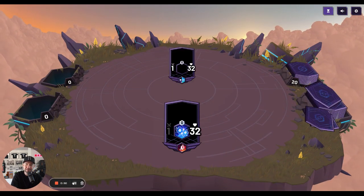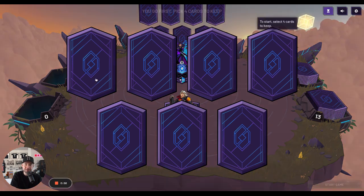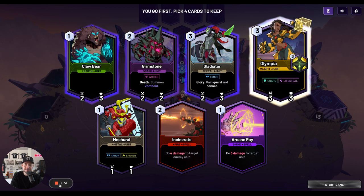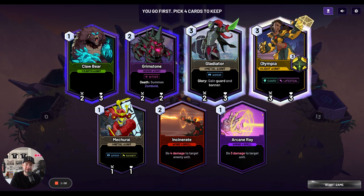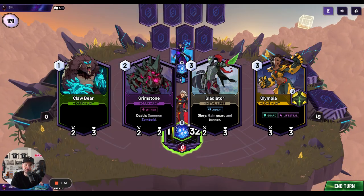It was still in early alpha phase back then. Now I just got access to the latest pre-launch version of Skyweaver. Let's start with our card selection phase — select four cards to keep. I'm gonna keep the Olympia card. I like having base units; this guy's kind of weak, just one-one. I don't even know why I have this in my deck — I guess it's the tutorial.